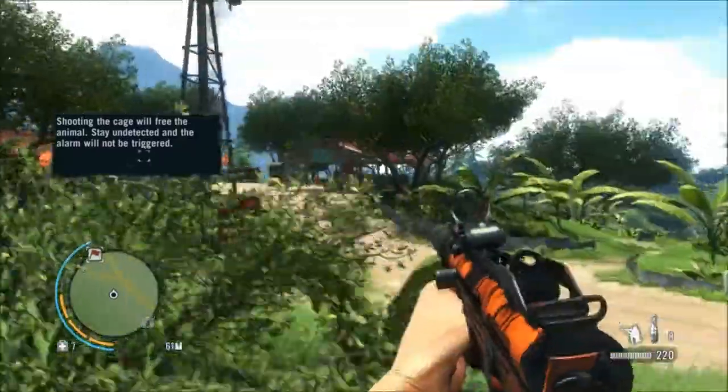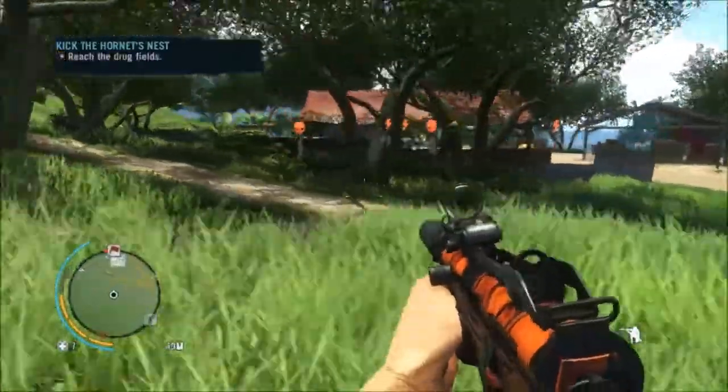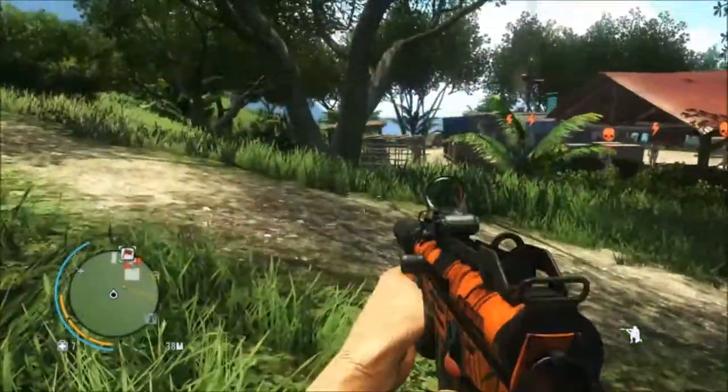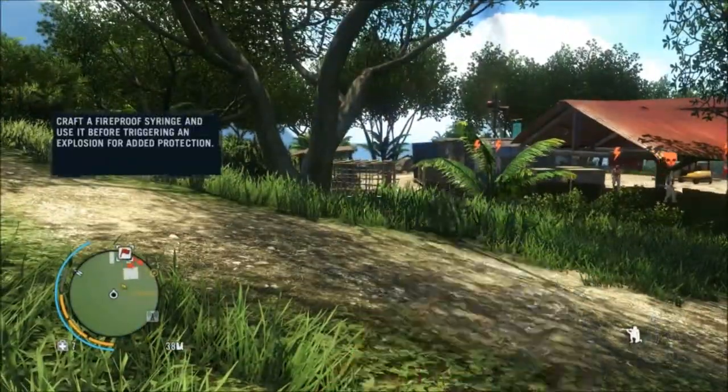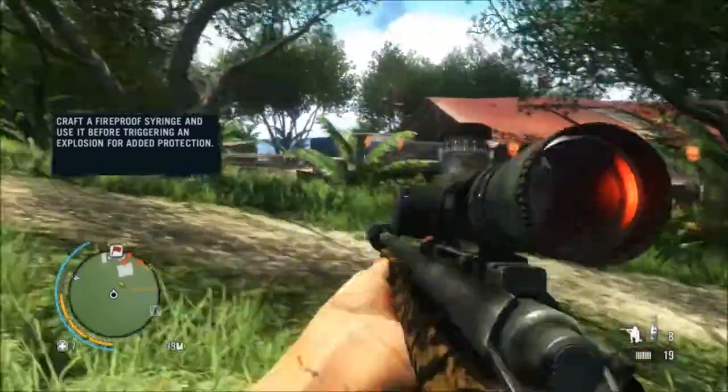What do we got first? A little bit of camera work, just tagging the guys in the outpost, and then I spy a dingo pen here. I guess you need something long-range to shoot it.